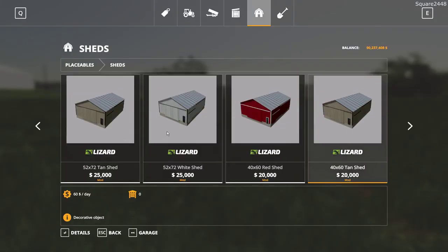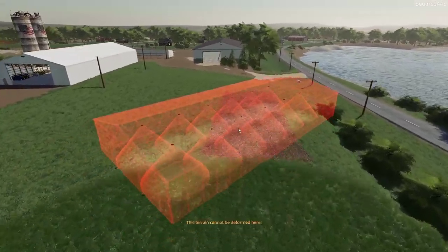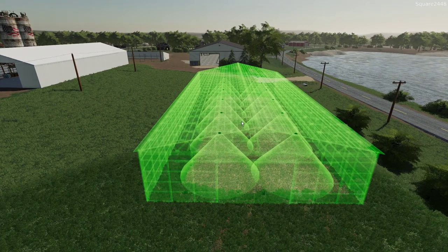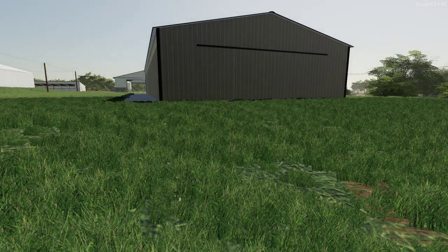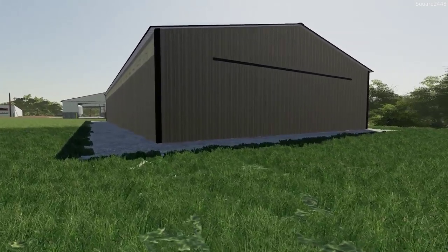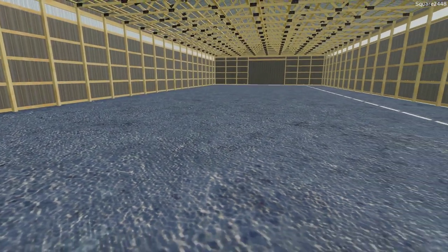This is a pretty big one — it's a 72 by 150 and only $35,000 for it, so that's pretty good. The pad is the perfect size — look at that! Awesome, so we got the pad in place. Let's take a look at the brand new building — 72 by 150, pretty nice. You guys can see we do have windows up top to help with some natural lighting throughout the day, and a very nice concrete floor. Job well done on building the pole barn.